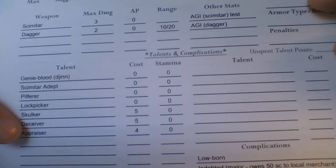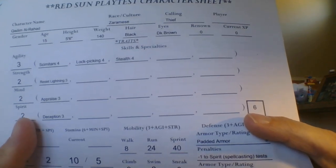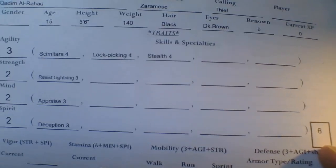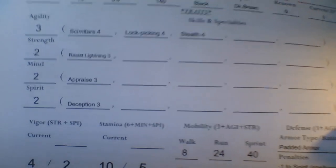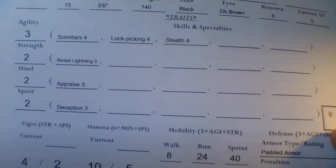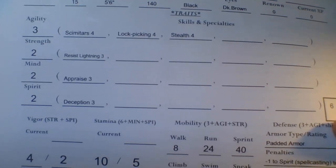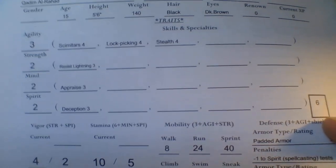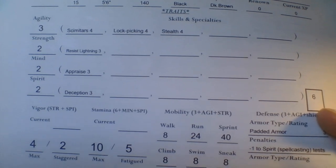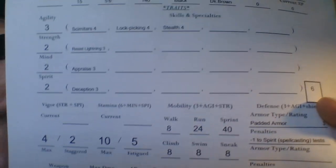He has another talent called Deceiver, and Deceiver goes off of Spirit — you can see 'deception three.' Spirit kind of governs anything that's like Charisma and willpower — not so much wisdom, but willpower as it is in Savage Kingdoms. So it's the strength of your personality, but also the strength of your mind and will. You can impose your spirit on others, but also a highly spirited person is more likely to resist a social or mental effect. So he has Deceiver and that gives him Deception 3.